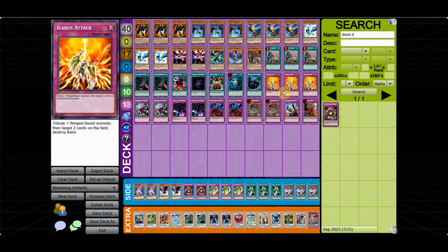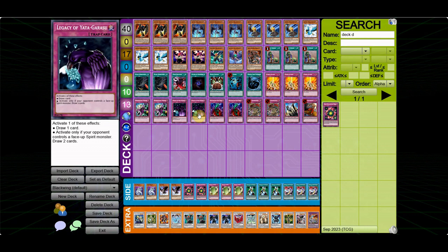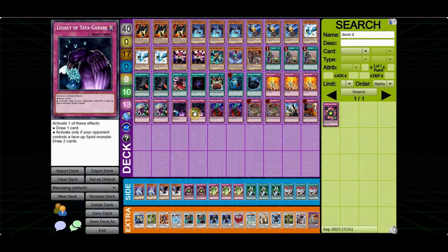For traps: 3 Icarus Attack, because it's sort of the Gemini Spark of this deck — an easy way to get a plus 1 when you bait out certain traps and then pop 2 other cards. 2 Deep Prison — I really wanted to play 3 but had to make space for the draw power. 2 Legacy of Yata-Garasu — I actually wanted 3 but couldn't find a cut. Overall this card was great; it baited out Heavy Storm a couple of times.